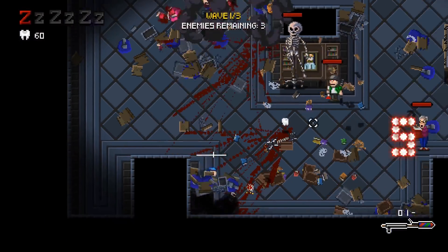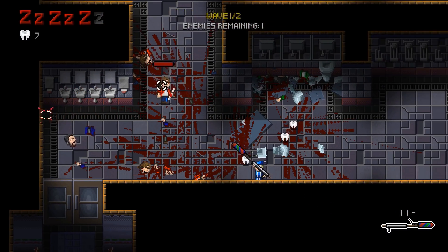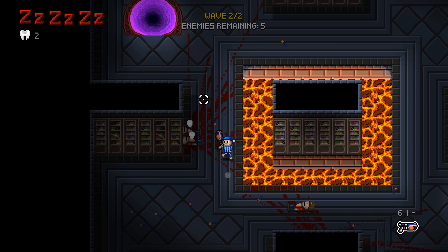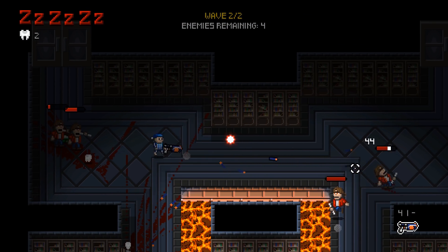Lastly, I made it so that the waves spawn more difficult enemies after each room you clear. So now the first room you enter won't spawn the most dangerous enemies at once, like it was before.